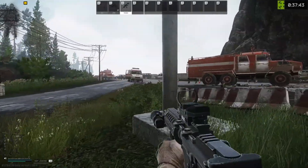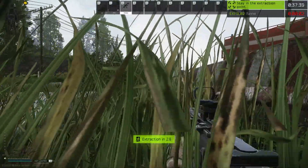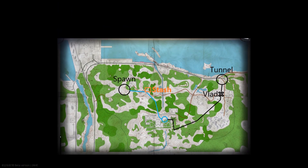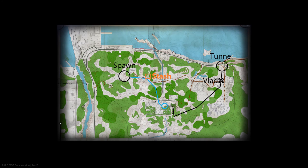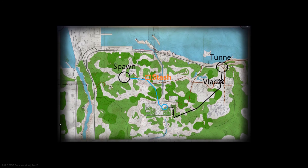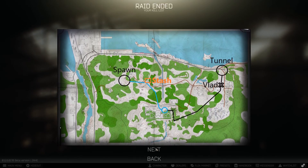Once you've got to your extract you'll see an extract timer come up. On the top right you'll see how long you've got, what extract you're at, and if you are or are not extracting. This is the route we actually took: from our spawn we moved to the stash, down to the resort, then out towards rock passage — but rock passage was closed — so we made our way up towards tunnel, as referenced by the black line.